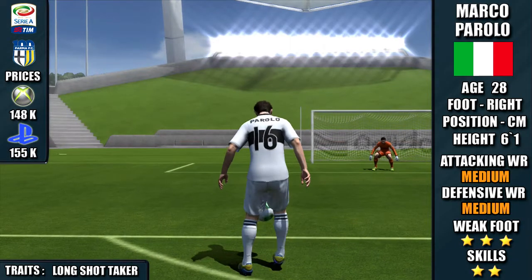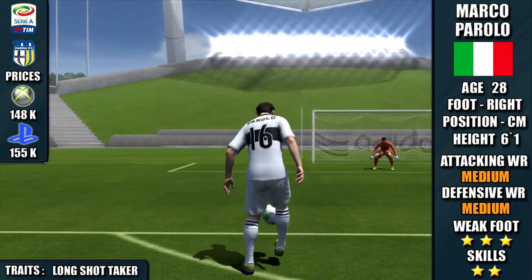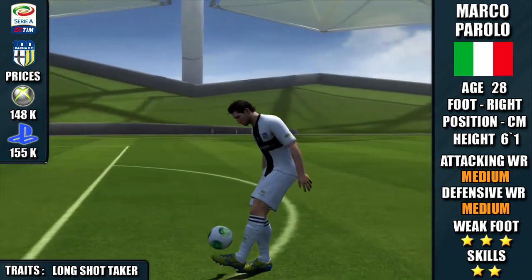All right lads, welcome to the review. I'm in for Marco Parolo. He hails from Italy and he plays for Palma in Serie A. He plays centre midfield and he's right footed. He's got a medium attacking work rate and a medium defensive work rate.